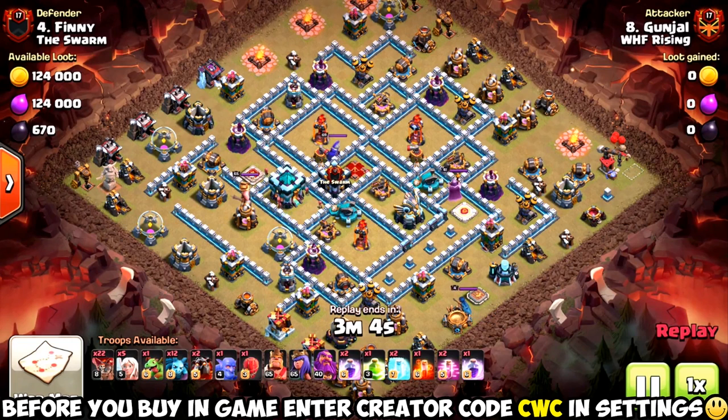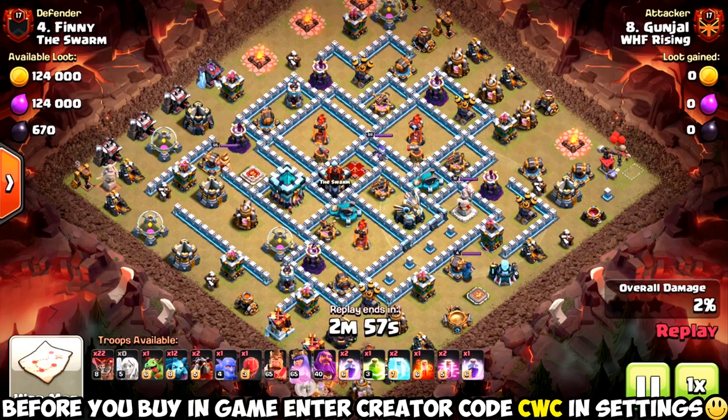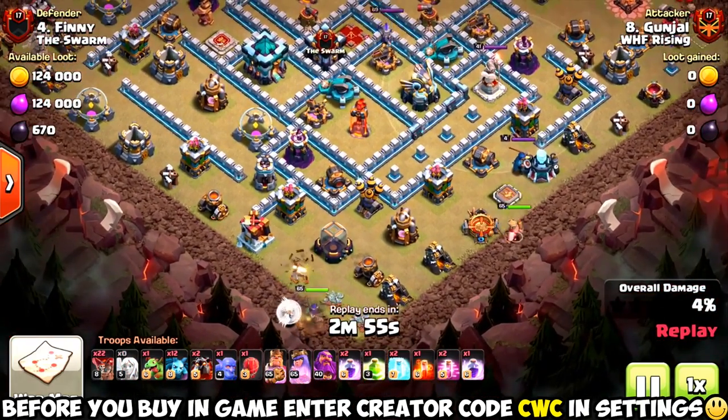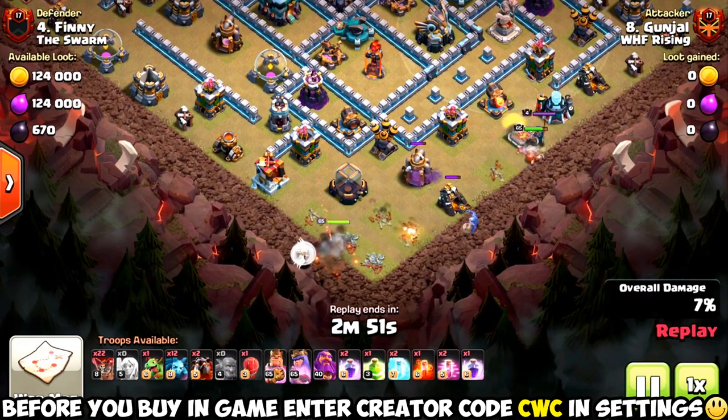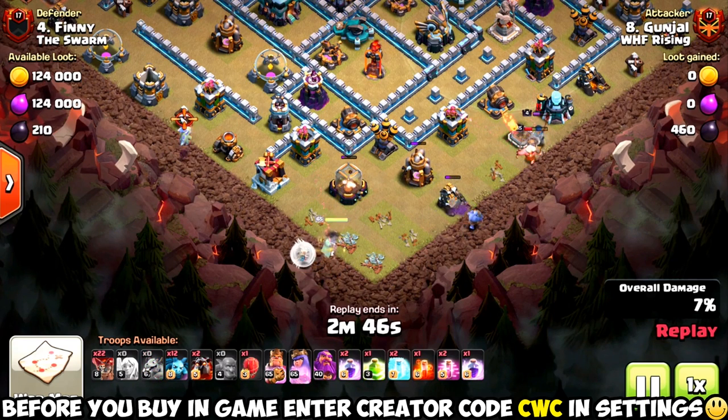Believe it or not, he's using a Queen Charge Lava Loon on a Town Hall 13 that has both Scattershots drop — wild stuff. Obviously going to execute this plan very well, and obviously a very good plan as well, because there's just not any room for error for him as a Town Hall 12 hitting this Town Hall 13.